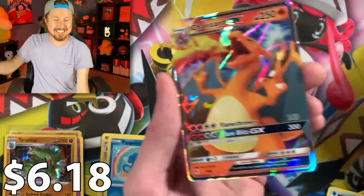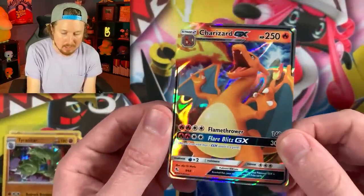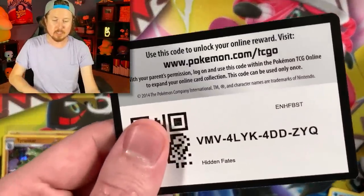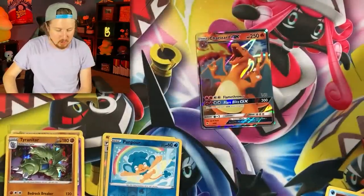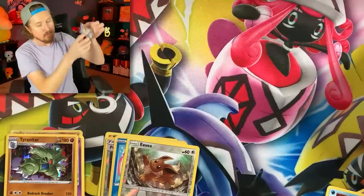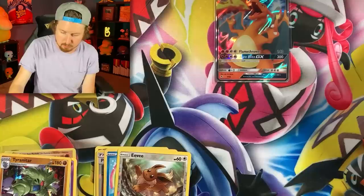There is a Charizard right there! Go ahead and mark a Charizard on the leaderboard! There's one — there's the code card right there. Let's go ahead and sleeve it up. We got ourselves one Charizard. Right up there in the VIP section — the very important Pokemon card section.